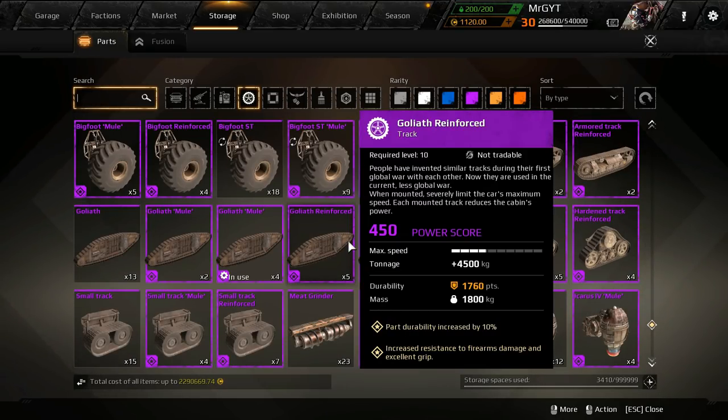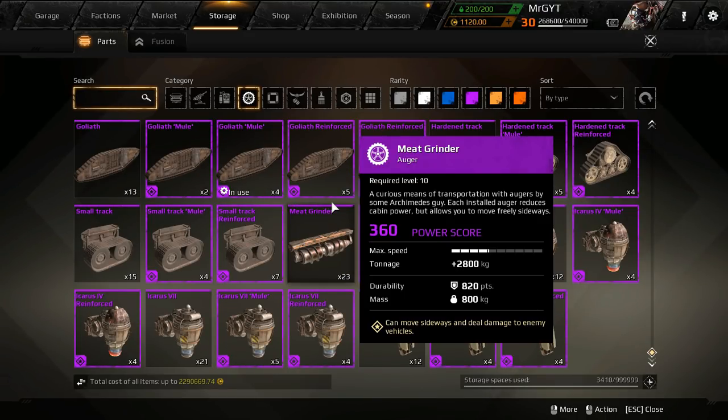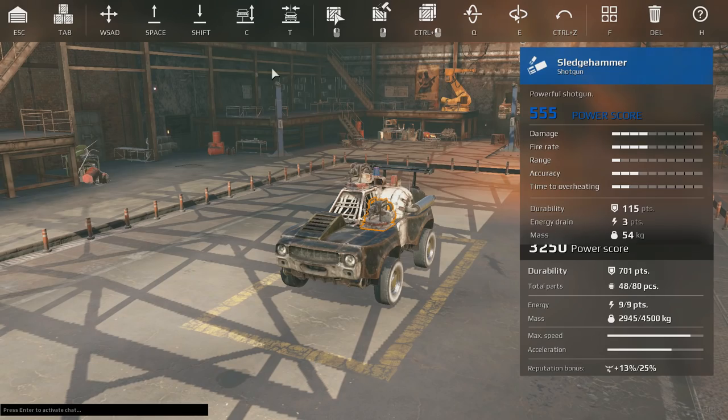I like to put Reinforced wheels in front because you tend to get shot more in the front. Reinforced is a nice fusion, but if you're running out of tonnage it's always nice to have things that are going to boost your tonnage. Probably the only thing I really need to test for you all this morning is this one.